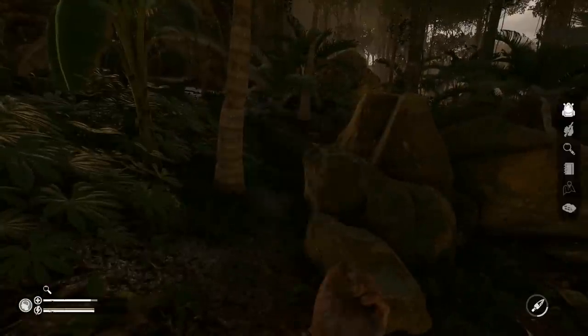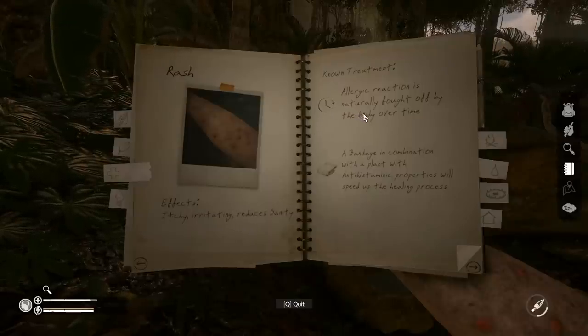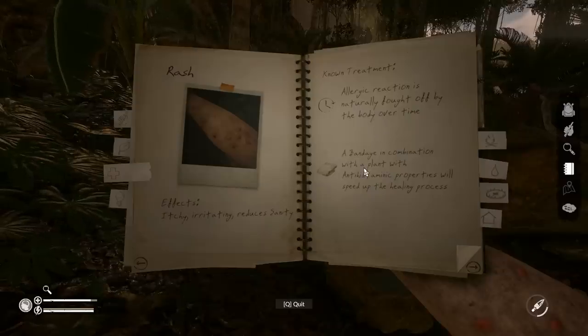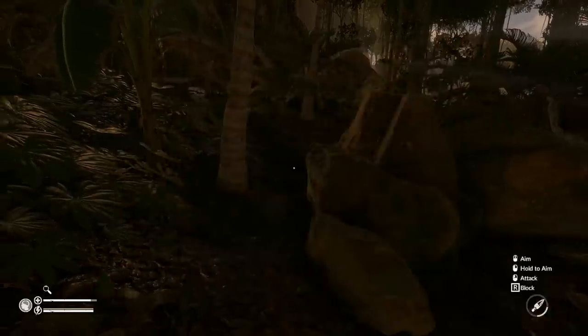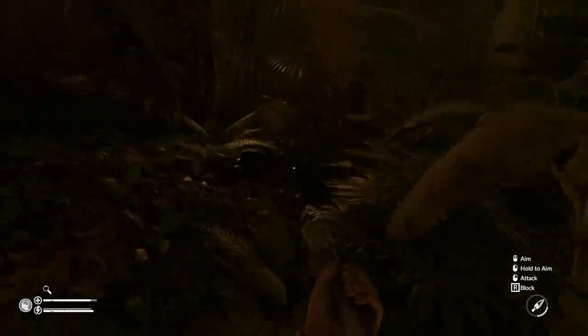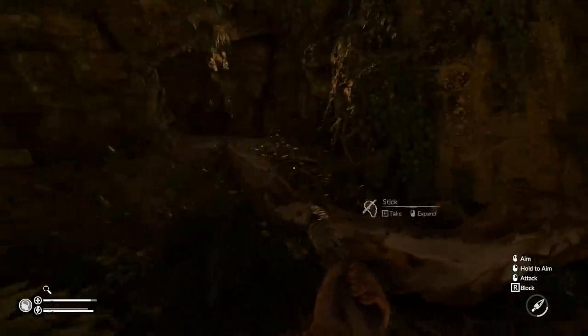What do I got to do with a rash? It's itchy, irritating, reduces sanity - naturally fought off by the body over time. A bandage or combination of a plant - anti... Okay, so we can deal with it over time, I think. I'm not too worried. It was some bees - I got stung once, but we can deal with it if it becomes a big problem.